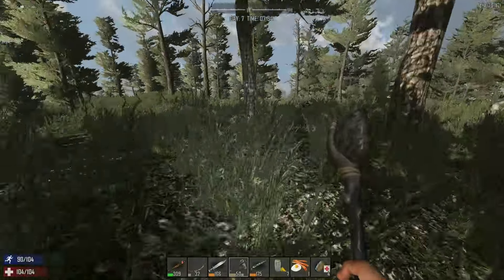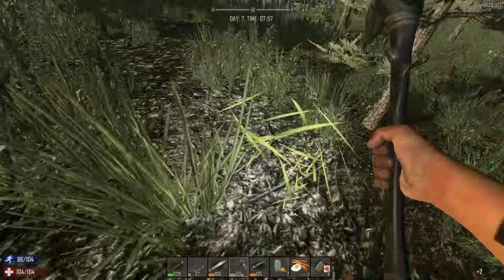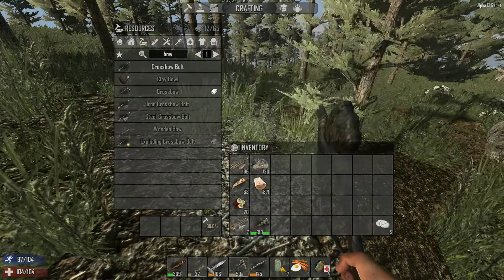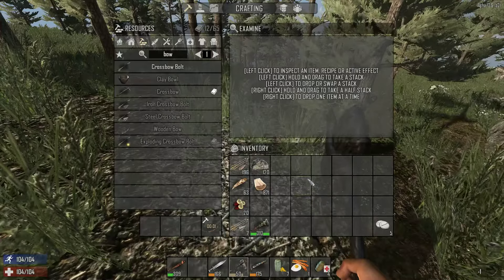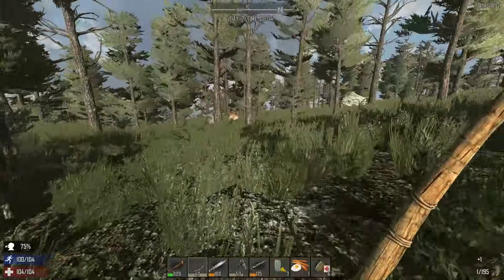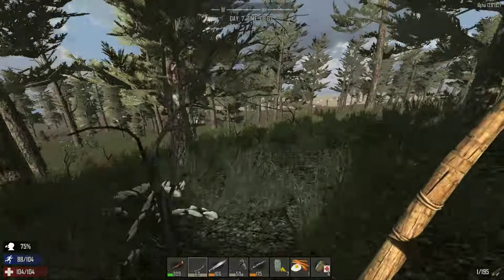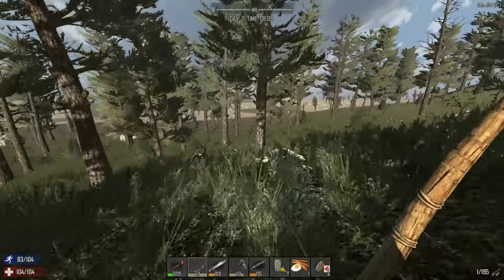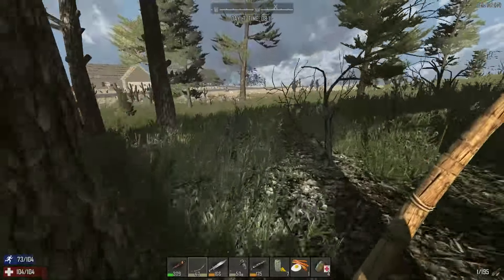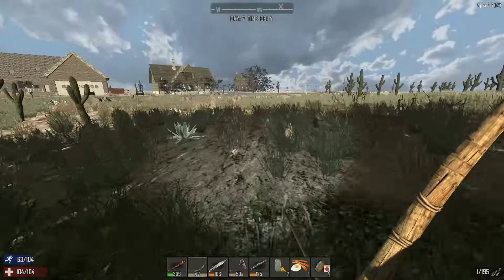We're going northwest. I'm going to craft a new bow - actually, I made myself a crossbow! Good for you! We encounter a deer on the way and Kitty gets killed. She had nothing on her.